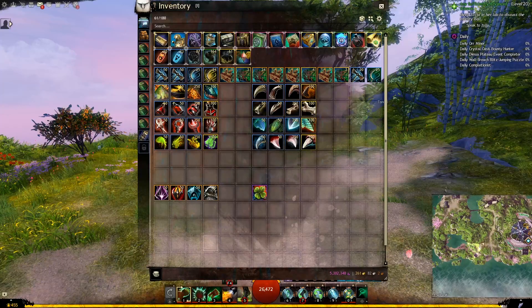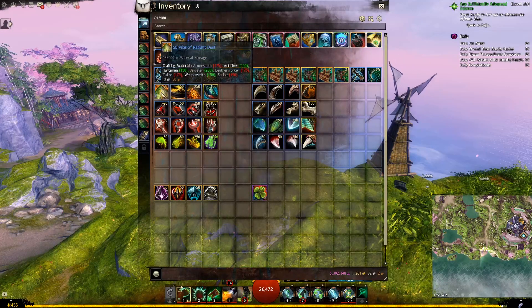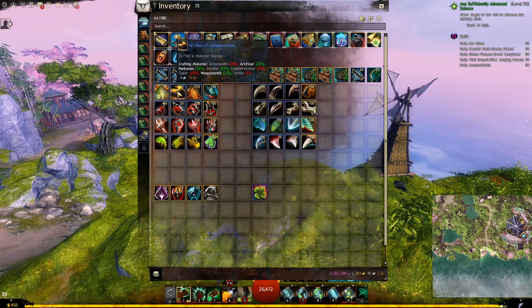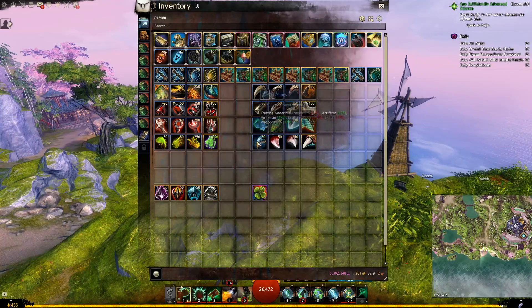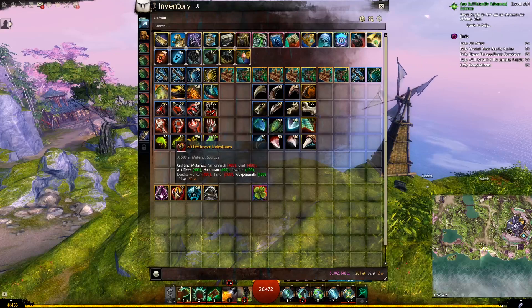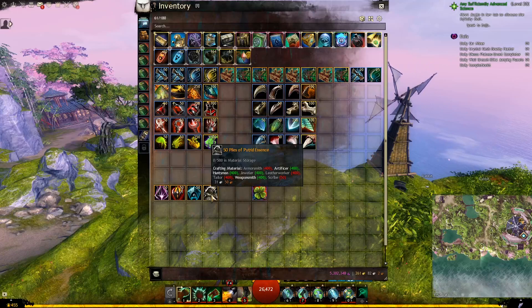I have other guides that explain in detail how to get most of the materials we will mention as we go, so check the links in the comments and description. For the Draconic Tribute, here is the list of the materials we will need: Dust, Blood, Totem, Venom, Clothes, Bones, Scales, and Fangs. For each one of those materials, you will need 50 of the tier 3 and tier 4, 250 of the tier 5, and 100 of the tier 6. Then we will need 50 Crystal Loadstones, Destroyer Loadstones, and Corrupted Loadstones, and 50 Piles of Petrified Essence.